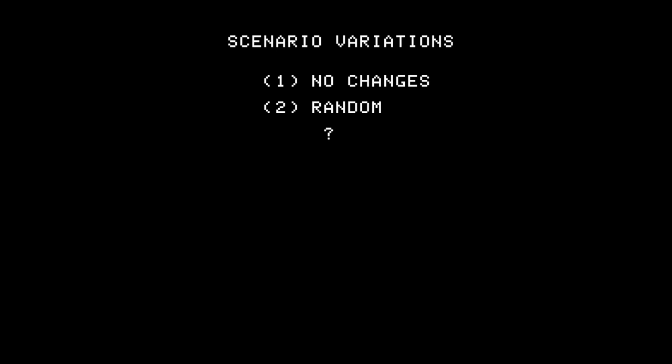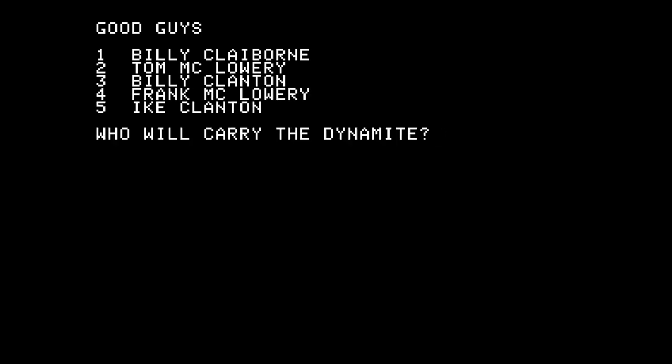Computer bad guys - let's be the quote-unquote good guys at the Gunfight at the OK Corral. Spacebar to begin. Scenario variations: no changes. Do you wish a personal character? This is kind of interesting - you can make it into a campaign, you can create a character and try to get them through all the scenarios. I think your abilities can vary from scenario to scenario but if you do badly they decrease. So I'm going to say no to that.